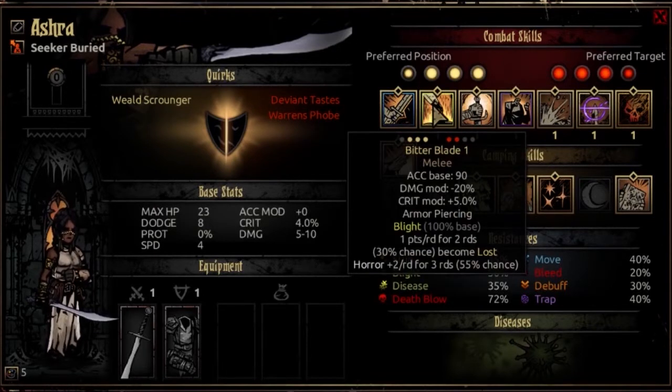The second ability is Bitter Blade. It's usable from ranks 1, 2, or 3, targeting either of the front two ranks on the opposing side. It's a melee attack with an accuracy base of 90, a damage modifier of negative 20%, and a crit mod of plus 5%. It is armor piercing and causes blight at 100% base for 1 point a round for 2 rounds. This is short-lived for a blight, but it's good for synergy teams — if you have a Grave Robber who wants to do extra damage to a blighted target, this is not a bad way to set that up, though her speed can be a problem in that regard.